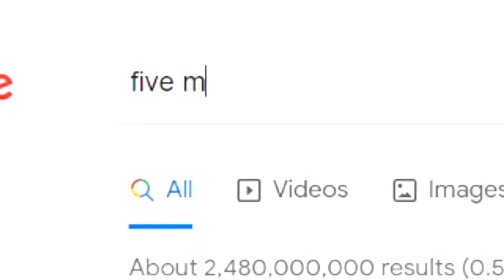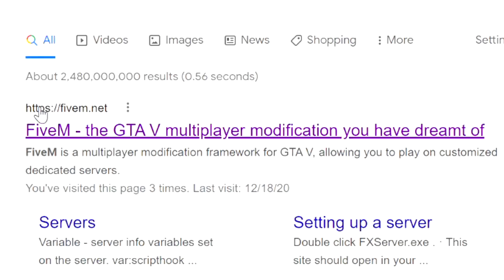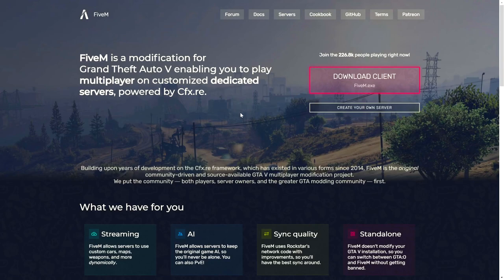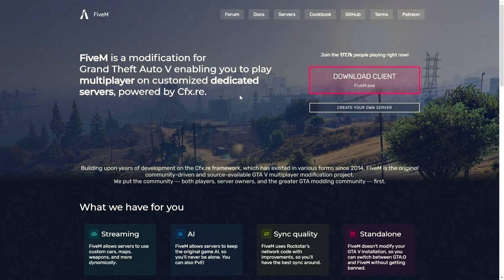All you really got to do is Google FiveM and the first thing that'll pop up is fivem.net — click on that. I'll leave a link in the description. You're just going to download the client. The one thing you do have to have is GTA 5 downloaded and you need to know where the file is, because it'll ask if you have a legitimate GTA 5. You actually have to own a legitimate copy, either on Steam or the Rockstar Games Launcher.